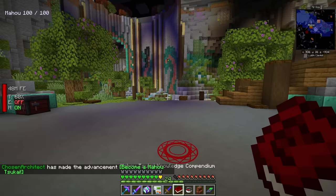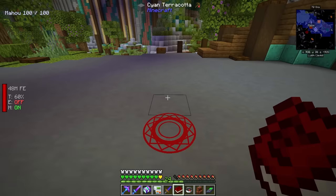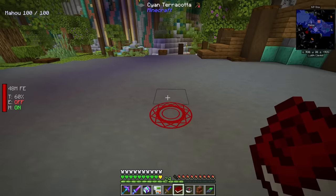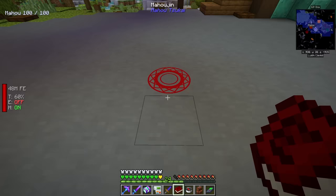Once we've hurt ourself, we have a little bit of time to cast a projection on the ground in our blood, which allows us to make a blood circle. You are going to have to assign that hotkey from this mod inside your keybinds. Once we have this made, you're going to see in the top left we now have a mana bar. I'm pretty sure the word 'maho' translates into mana or magic.